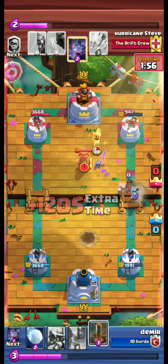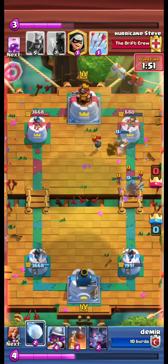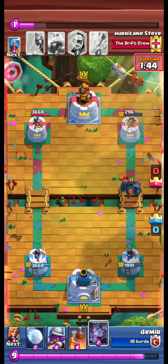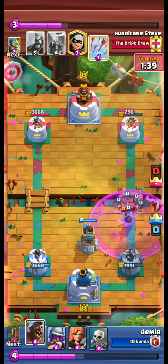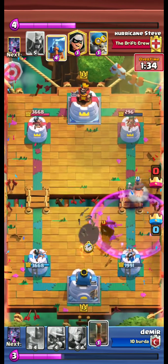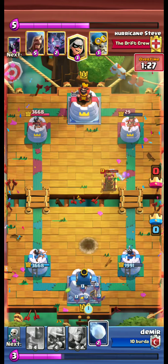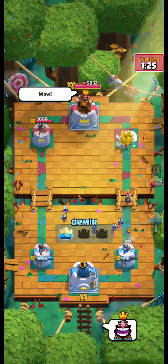Let's push — we hog and earthquake. Opponent uses bats on top of our musky. Opponent tower level is very low now. Wow, rage! Come on bomb tower, work hard! Opponent pulls our hog with tesla, bandit attacks — and we win with the snowball.